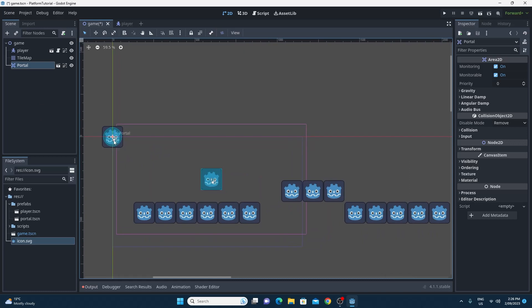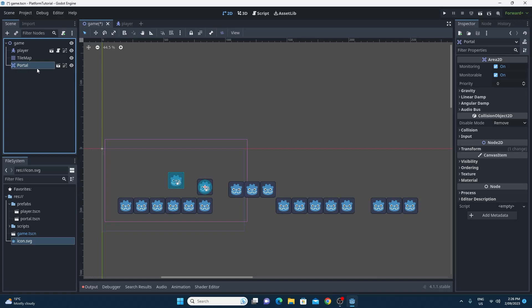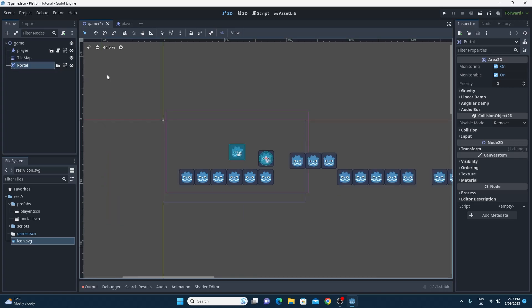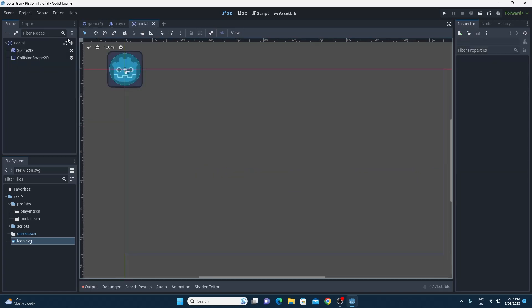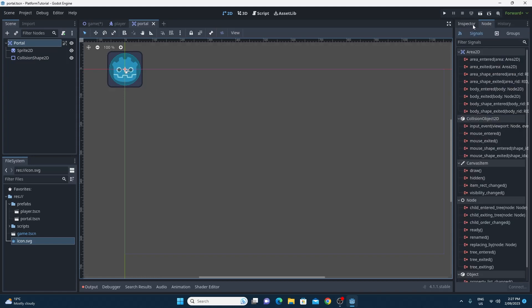The portal on this level I'm going to put over here - not far away, not at the end - because I want to test the functionality and I don't want to waste time doing the whole level. If I click on the scene view I can go to the actual portal and see all of the functionality that Area2D brings. This node has the node options up in the top right next to the inspector.